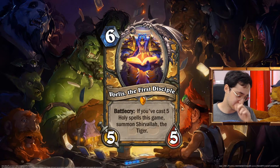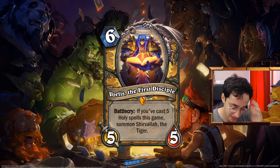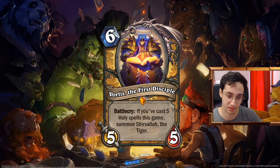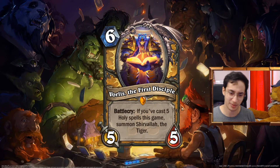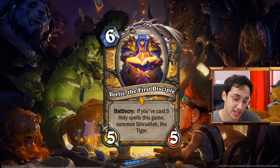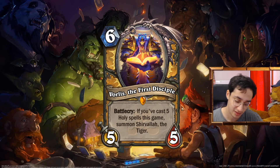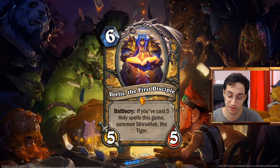I wanted a legendary Paladin that synergized with Holy Spells — maybe it summons a big thing if you cast enough. And I thought: Shirvala. Shirvala is actually quite impressive when it comes on the board. When you play this card, you built up all your gameplay playing a bunch of Holy Spells, and now you have Shirvala. You can even play it in the Shirvala OTK deck — an OTK deck using a lot of Holy Spells. Casting spells with Shirvala is fitting. 5 spells means you can play it on curve but not before. And because all the questline rewards cost 5 and are 7, this comes just after, so the reward is not a particularly annoying board presence — you can kill it in one shot with Shirvala. That was the design.